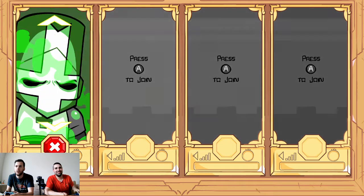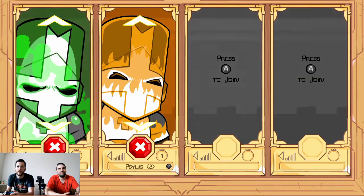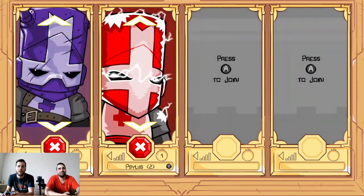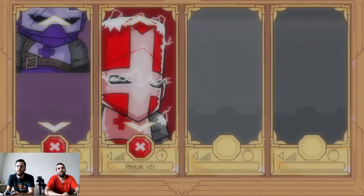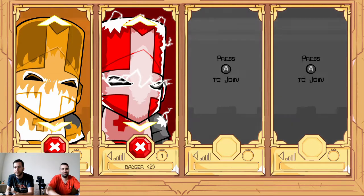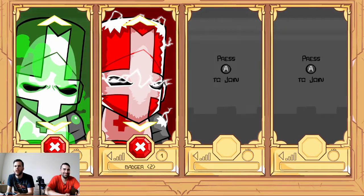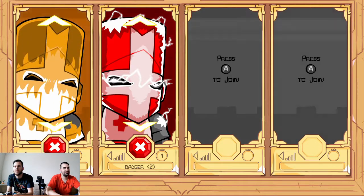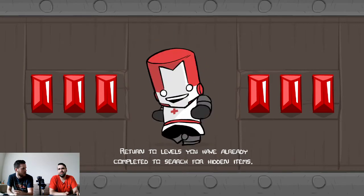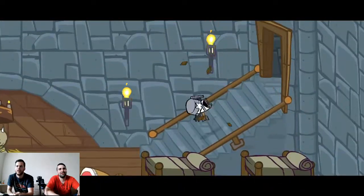Push A to join. So there's a warrior, a barbarian, an ice wizard, a fire wizard, the green one's the healer. I don't know what these two do - I think they're new. I'm gonna stick with barbarian. Who is Badger? That was Anthony - RIP Anthony. Should I go healer so we at least have one, or should I just go full attack with fire? Come on, attack bro! Fire and ice, let's roll. I'll do fire. I think one of them is the necromancer.